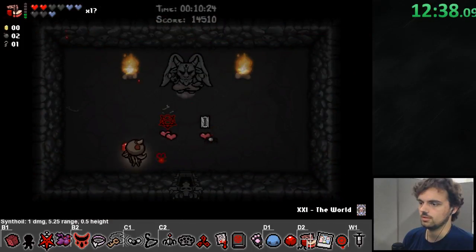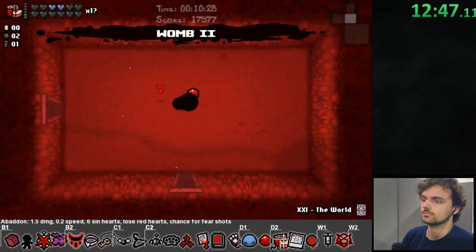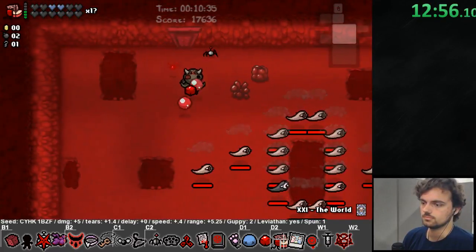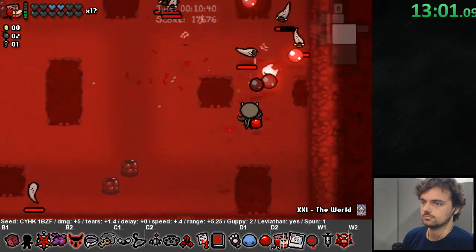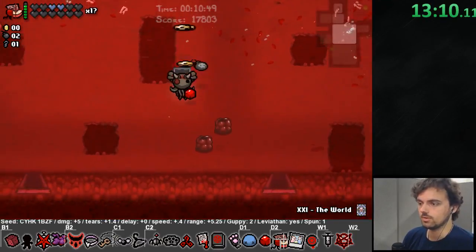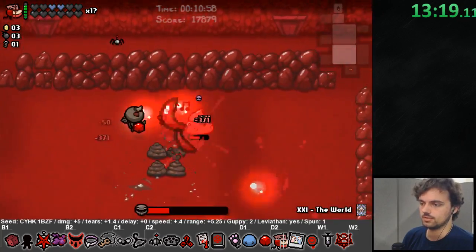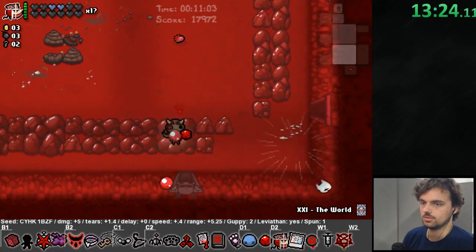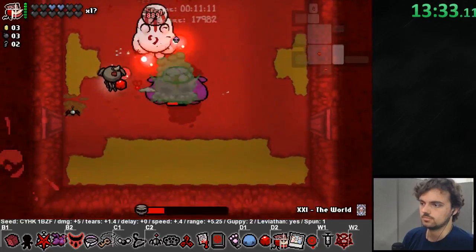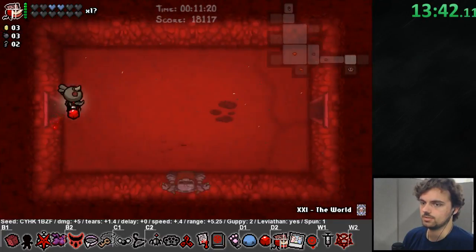I got a damage up and range up from Synthoil, and Abaddon, which gives me a bunch of health, damage, fear shot, and a bit of speed. This is a really great run. I don't want to throw you off thinking I'll get this kind of run at a marathon — the one I get there may not be this good, or it could easily be better. The point is that since this game is completely random, you'll see something different every single time at a marathon — you don't know what to expect.